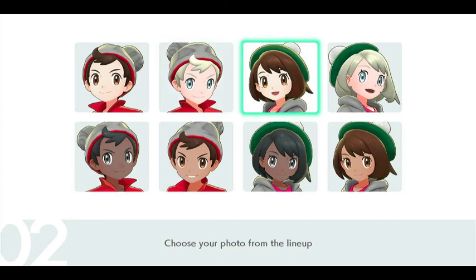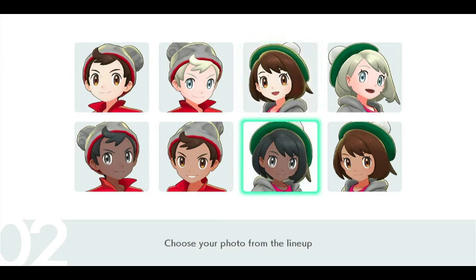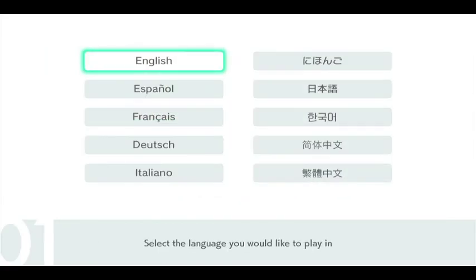We're going to start off by picking a character, and we are going to randomly generate her name. Yeah, I like her. She's real cute. She's beautiful.